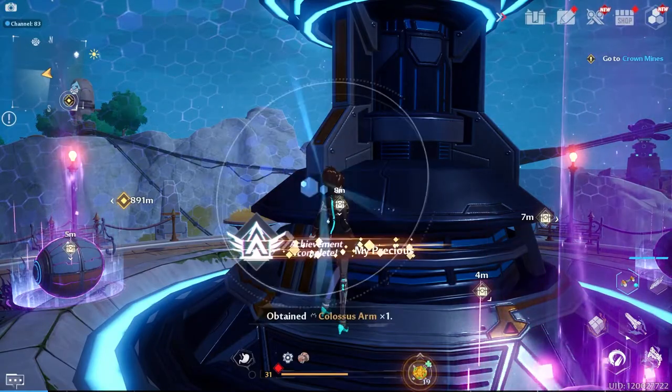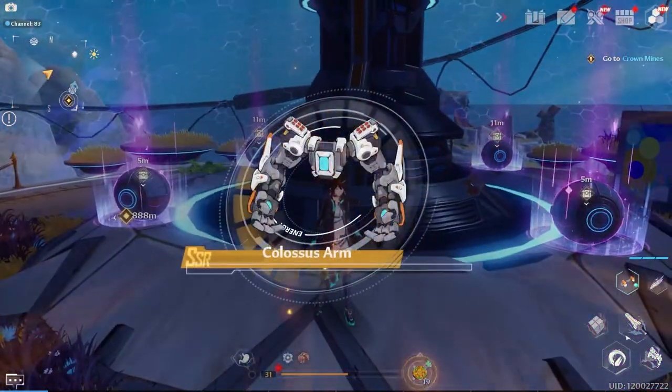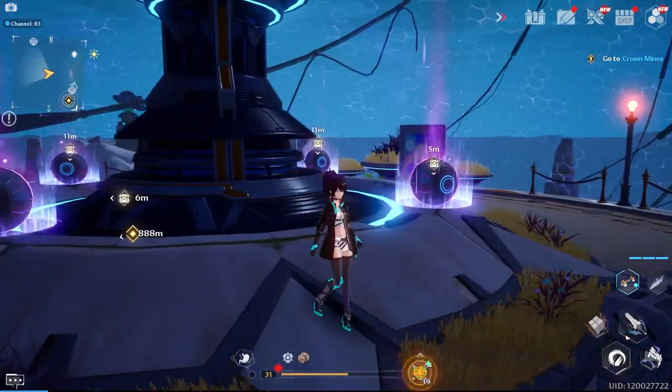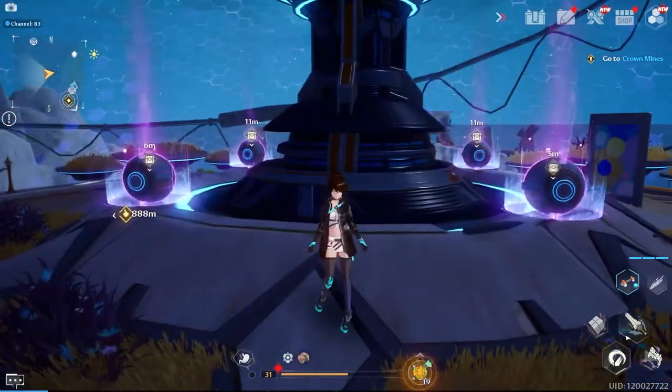Walk up to this machine, literally claim it, and BAM — you have the arms. You also got four free chests here, so claim them as you will.